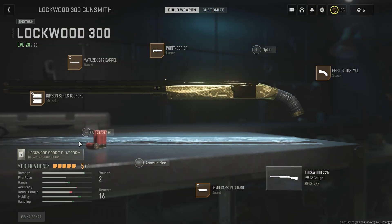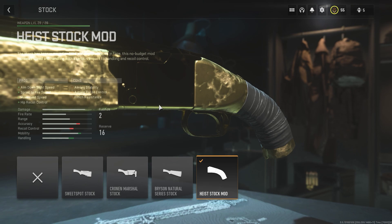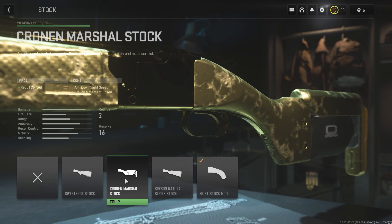To start out, we have the Heist Stock Mod, which is basically a no-stock. I run this on all my shotguns for very obvious reasons — sprint-to-fire speed, movement speed, ADS speed, all that. It's definitely handy on this thing, and I wouldn't pick any of the other stocks. Not sure what Infinity Ward was thinking adding stocks that have one pro to two cons.